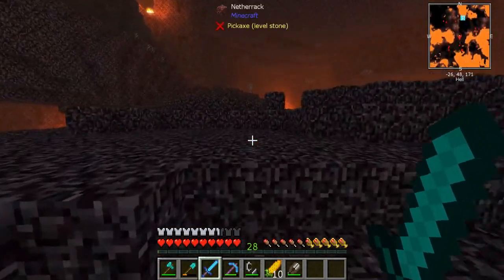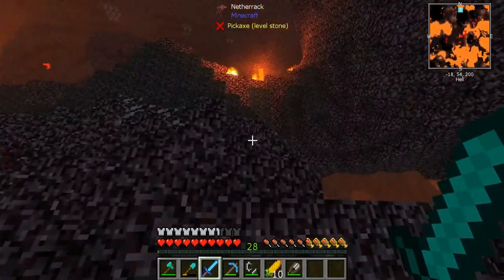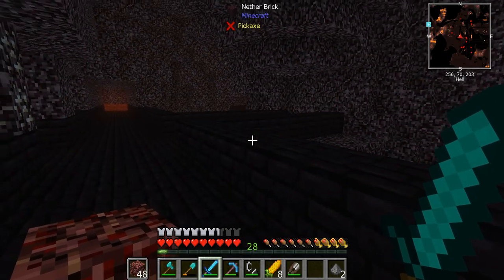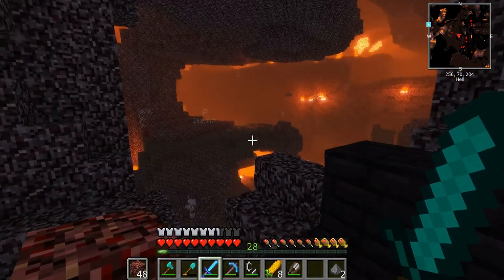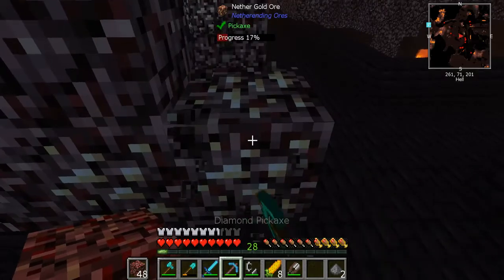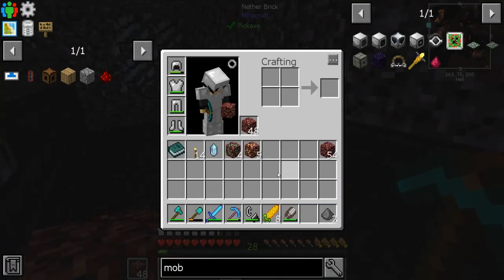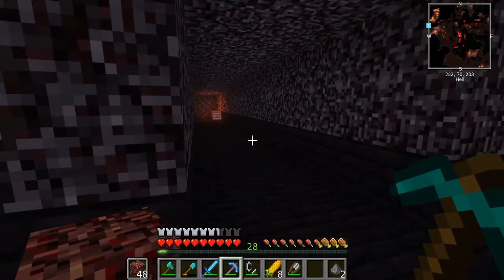If I see any ghasts, I will try to kill them above land so I can collect their tears if they drop one. We're just looking for a nether fortress. Here we are — I'm at a nether fortress! And the good news is it's only about 300 blocks away from my portal, so I'm very lucky it's just here. Whilst I've been going along, I've been collecting some ores. We do have our quarry set up auto-mining for us, but gold, emerald, and diamond are still worth getting — you get such a good yield from the nether ores.